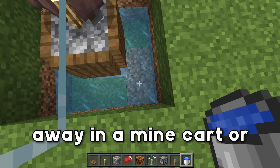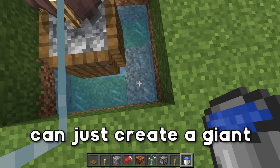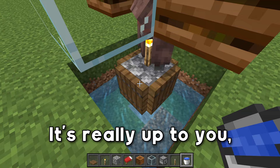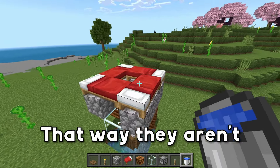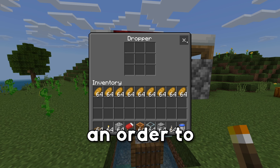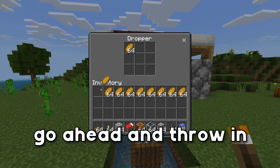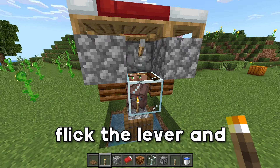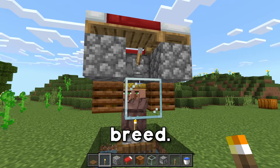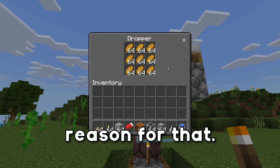You have a couple of options for where baby villagers go — you can send them away in a minecart, through a nether portal, or create a giant water stream. It's really up to you. But it's super important that you get the baby villagers out of here so they aren't linked to these beds. In order to breed villagers you need to give them food, so we're going to throw in nine stacks of bread into this dropper so we can just flick the lever and they will get the food and breed.